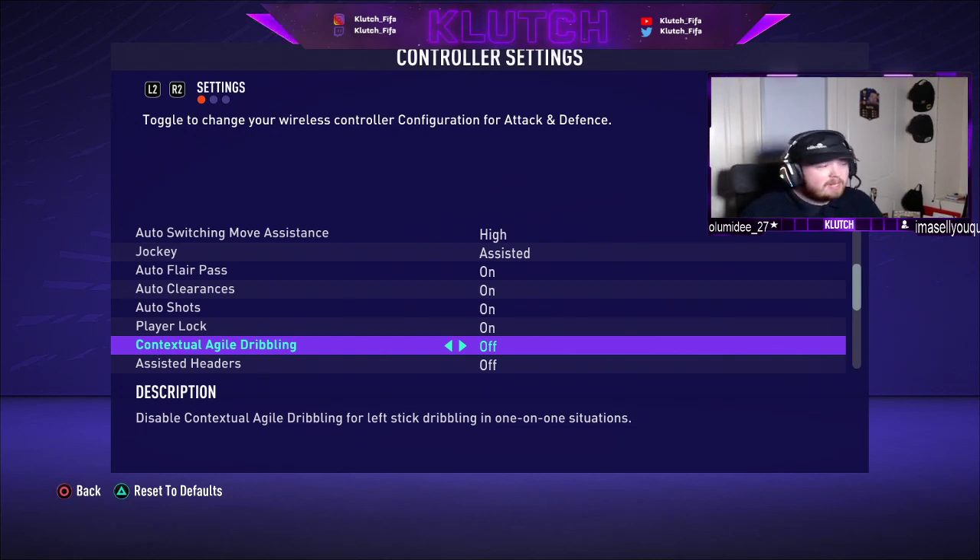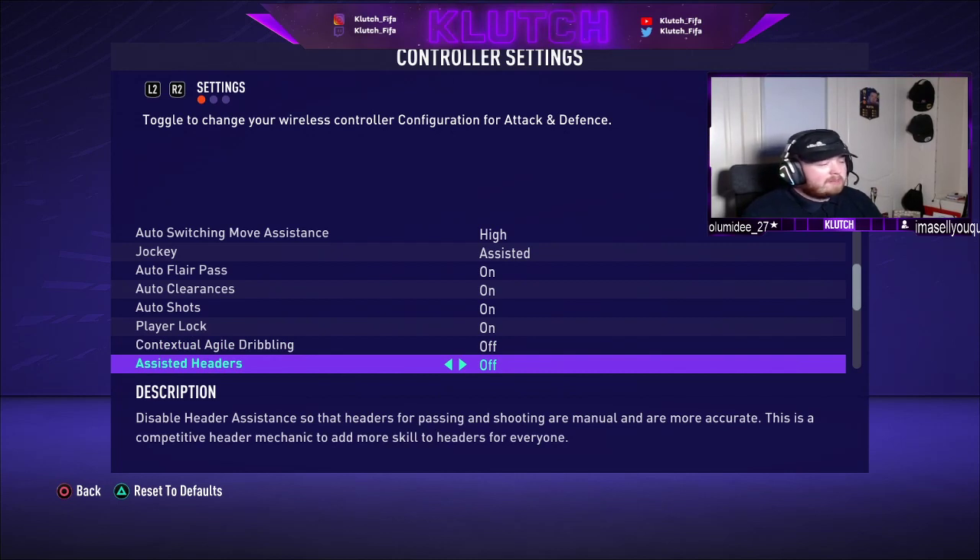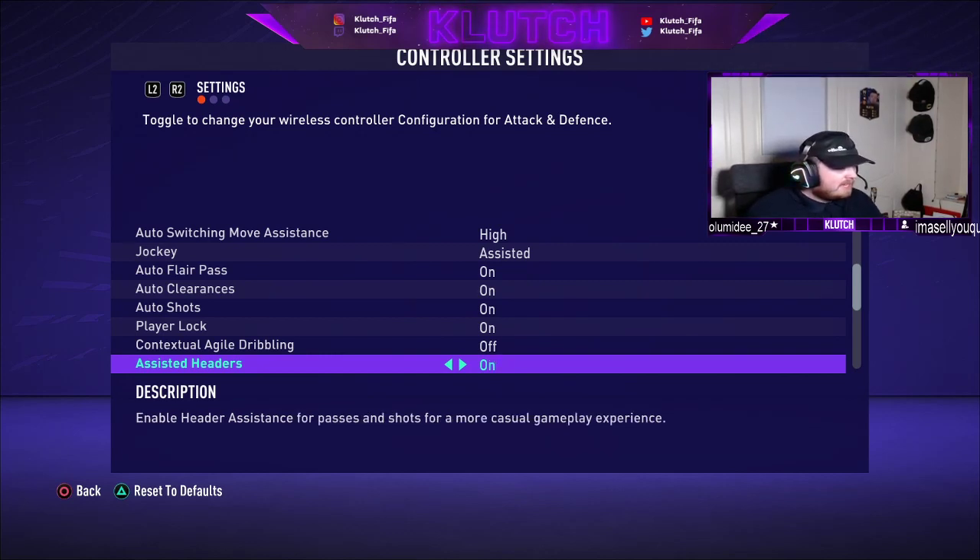The next one is assisted headers. A lot of people have debated whether to have this on or off. I personally usually have it on, but I'm trying it off now. The reason is there's more of a skill gap with it off — when it's assisted, it may not get the placement or power you want, whereas if you turn it off you can control the power, accuracy, and placement. As a top-tier player you can aim into the top corners, which can set you apart in set-piece situations. Shout out to Sierra who told me about this one.